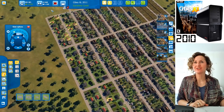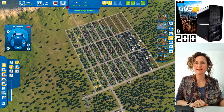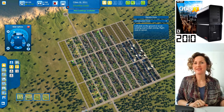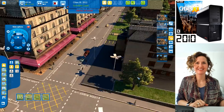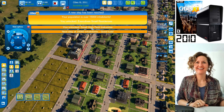10,000 people unlocks skilled workers medium density. At 15,000 people you unlock mansions. You're at 11,000, so let's build medium density skilled worker housing — but medium density. You're at 14,000 — almost there. You just hit it — 15,000 people! You've now unlocked high-tech industries, where executives would work.